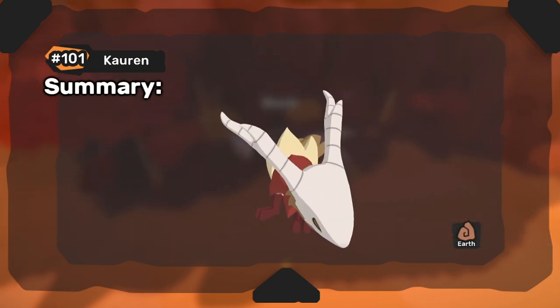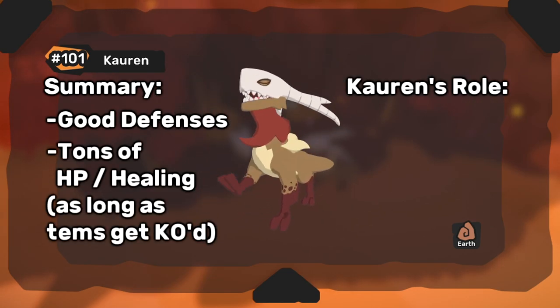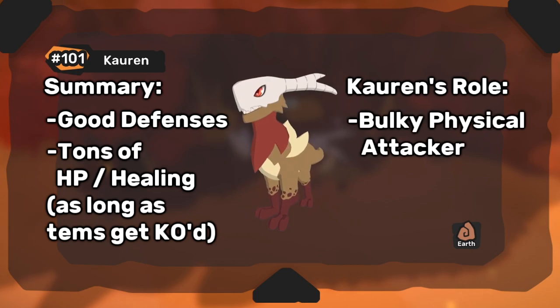To summarize, because of Corrin's good defenses and potentially massive HP pool with the Scavenger trait, Corrin best fills the role of a bulky physical attacker or wall.